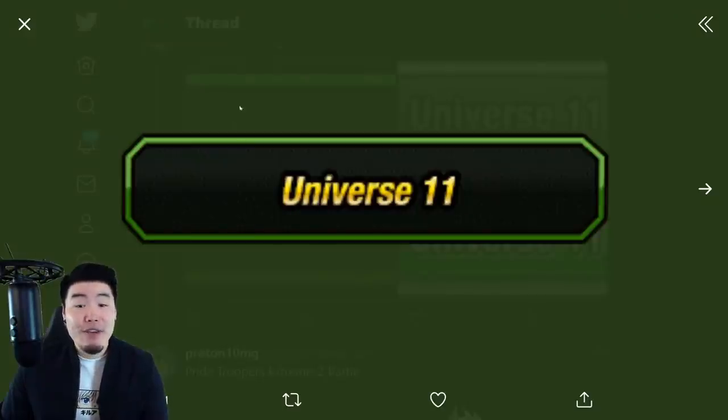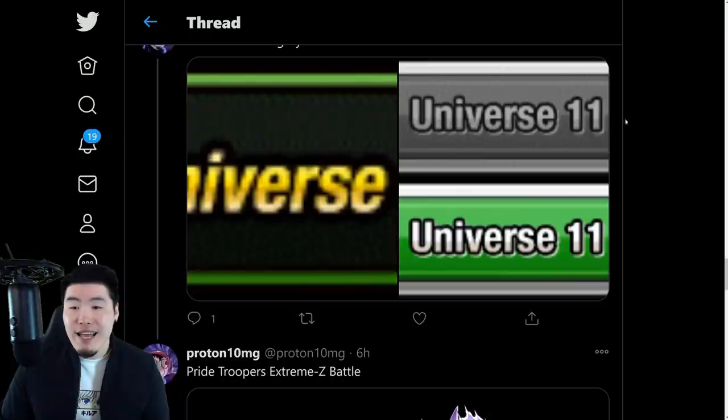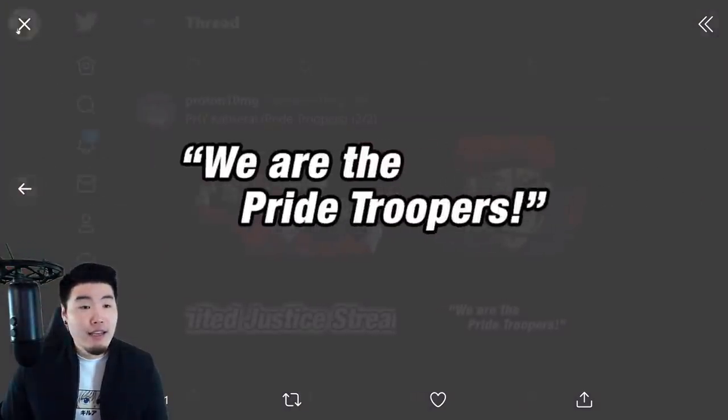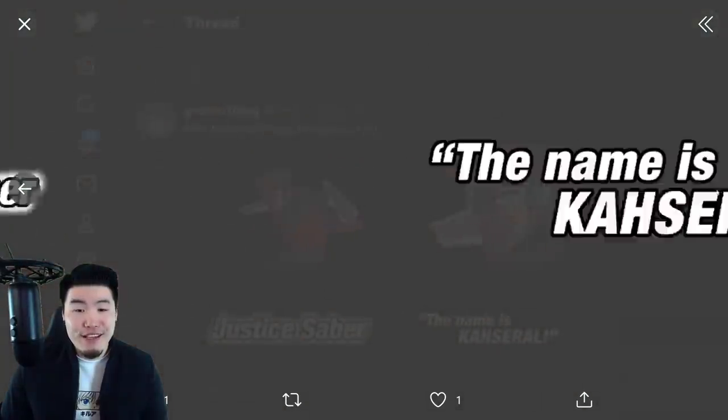After that, we have a brand new category — the Universe 11 category. Here are the assets for that, and we have the free-to-play Casserole slash Pride Trooper assets, including their super attack name, super attack line, and a few more Casserole assets.